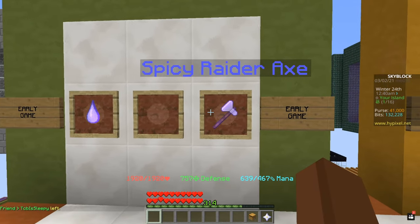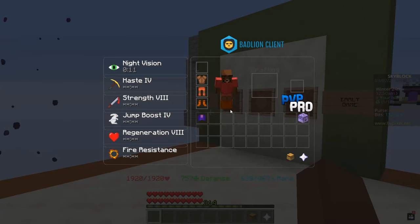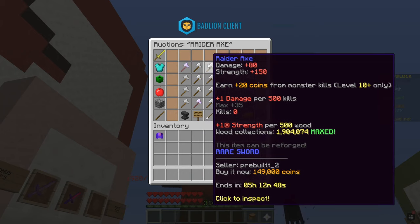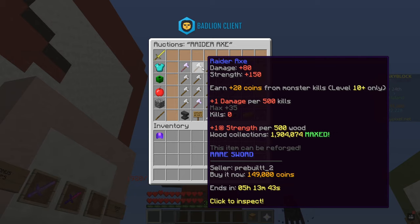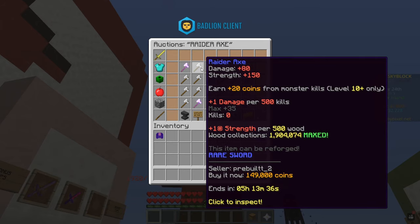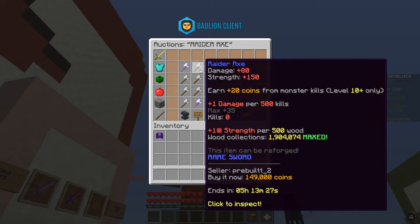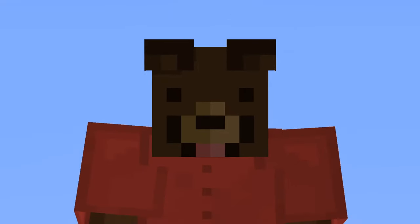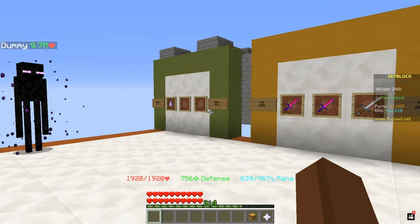Moving on, the next item on the list is the Raider Axe. Now the Raider Axe is pretty amazing because of its ability. It costs only about 150,000 coins, but every single time you kill a monster you're gonna be gaining 20 coins, which is pretty decent. You can make extra money when grinding sealots or slayers. With this weapon you're getting 80 damage and 150 strength. You can actually increase the strength by getting wood from collections, and it also has a kill counter which makes the weapon a little bit stronger.